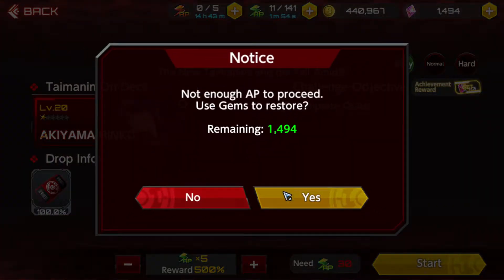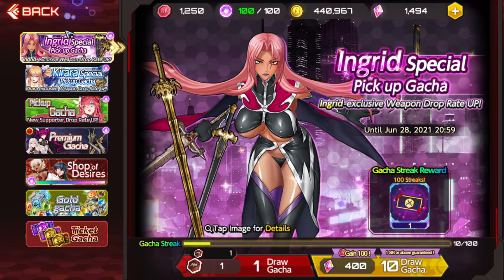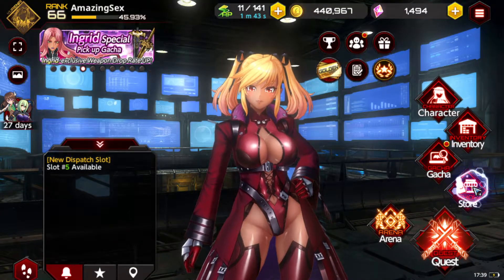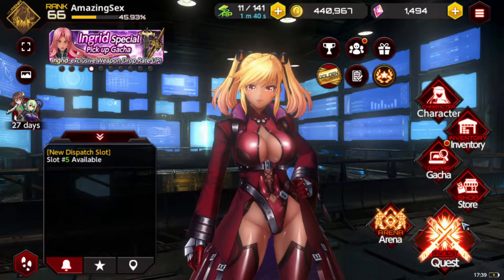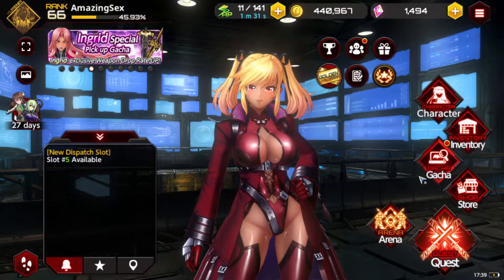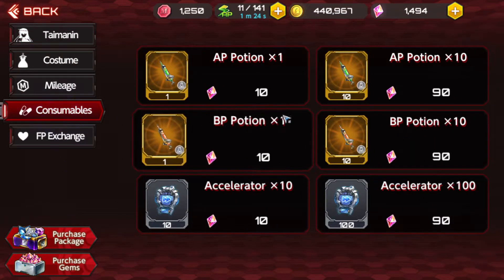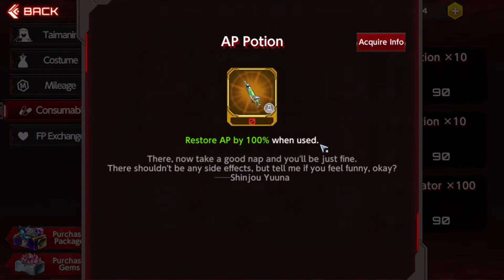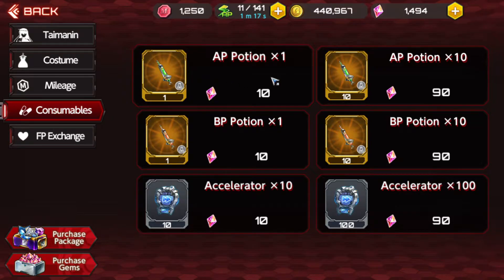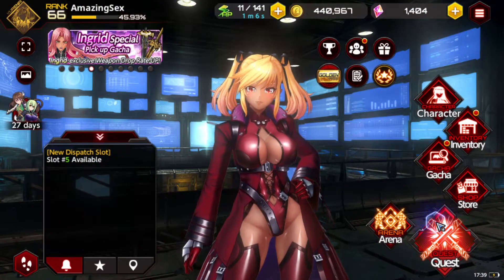I'll show you guys how much XP we actually get for clearing this event. Another thing — if you guys want to farm early on in the game, I highly recommend buying AP pots in the shop instead of actually using your gems. Because if you use your gems on a stage it would only restore 50 stamina for 10 gems. But if you actually go to the shop and go to consumables, you're going to see that AP pots fully restore 100% of your stamina and it only costs 10 gems per AP pot — the exact same amount. I like to buy them in bulk, so I'm going to buy 10 right there.